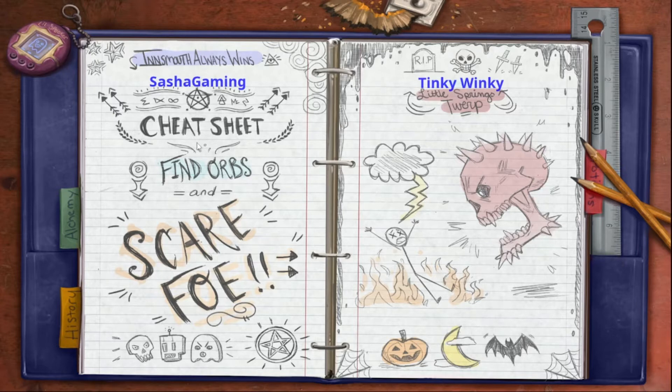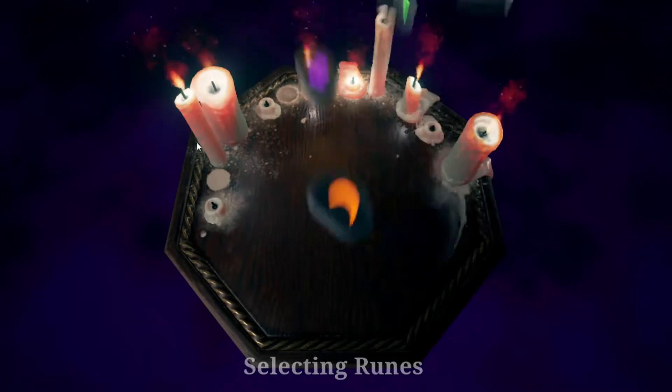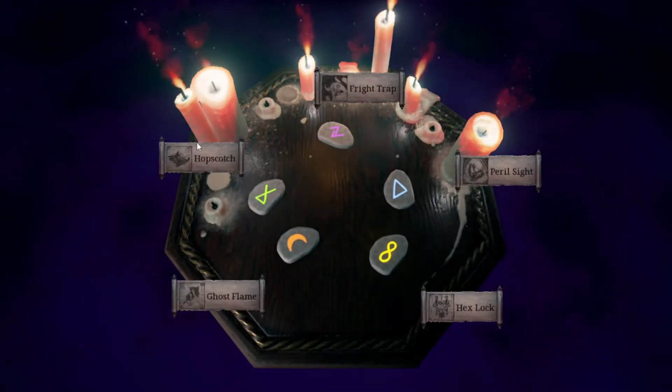We are back! I am the Innsmouth person and she's the Little Springs — and I hope this round I can beat Dolly in this game, hopefully, because Dolly actually was a very big orb collector last game. I don't know why, but you just didn't collect orbs as much as I did.